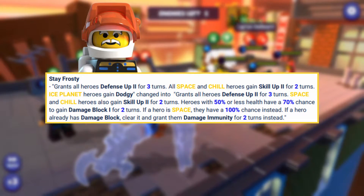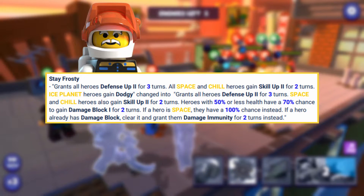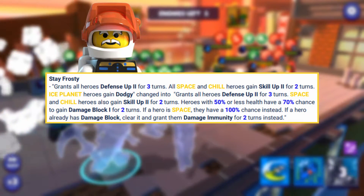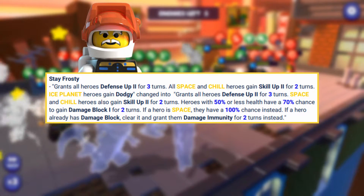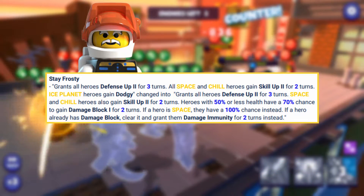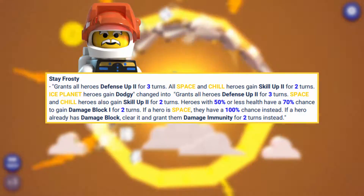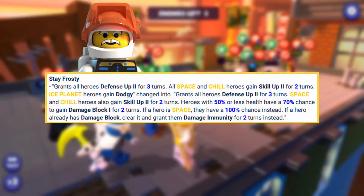With his next special ability, it grants all heroes Defense Up 2 for three turns, and space and chill heroes also gain Skill Up 2 for two turns. The added part: heroes with 50% or less health have a 70% chance to gain Damage Block 1 — a 25% damage reduction — for two turns. If a hero is space, it's a 100% chance instead. And if a hero already had damage block, clear it and grant them Damage Immunity for two turns instead, which reduces 100% of incoming damage.